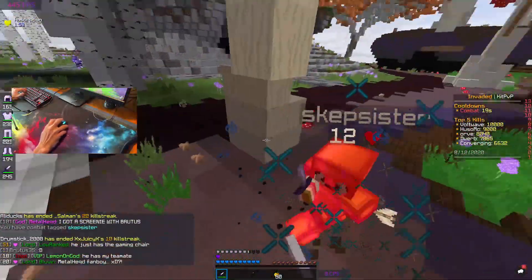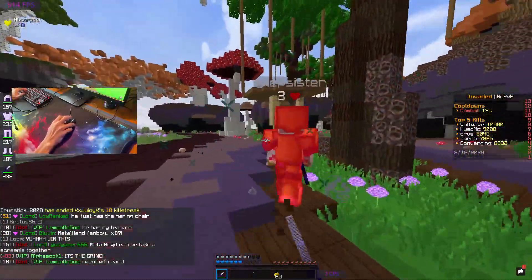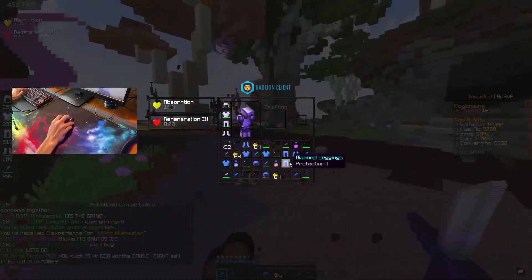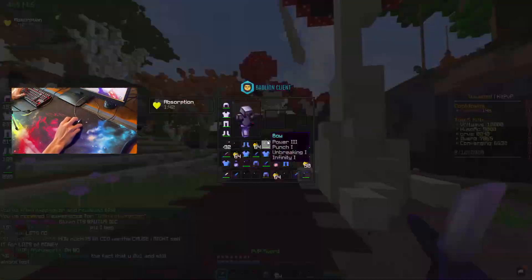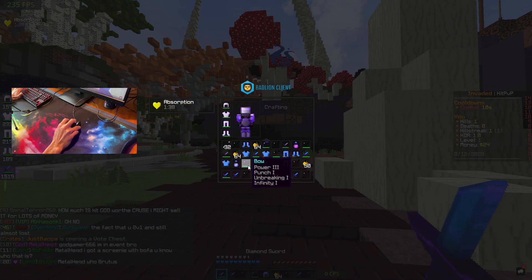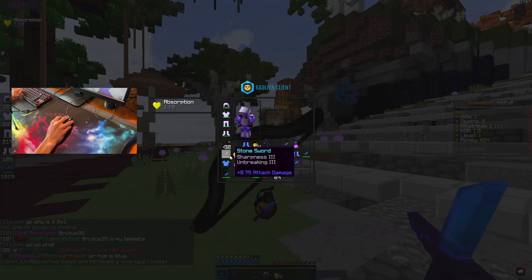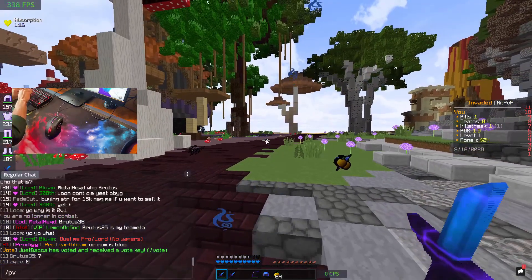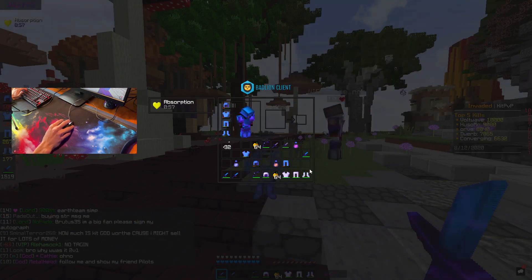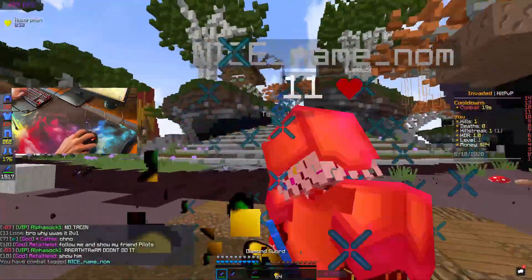Once I get a kill I'm not allowing myself to use stuff from the person I just killed — and that was a good rule because this guy had a lot of stuff on him. He had a brand new Sharpness 2 sword on him, which is kind of absurd. I guess this mouse is cracked, guys — just throwing that out there. I'm actually really happy about that.